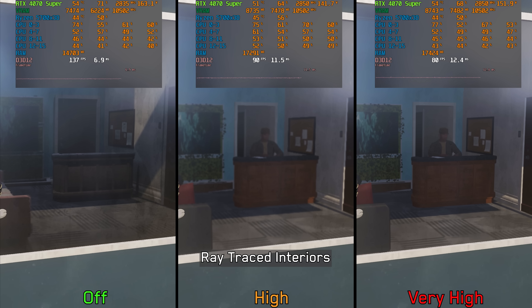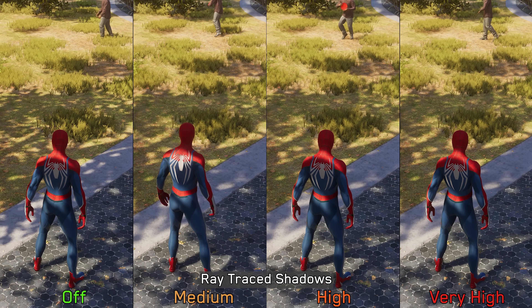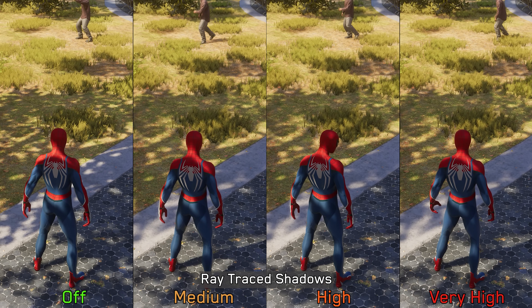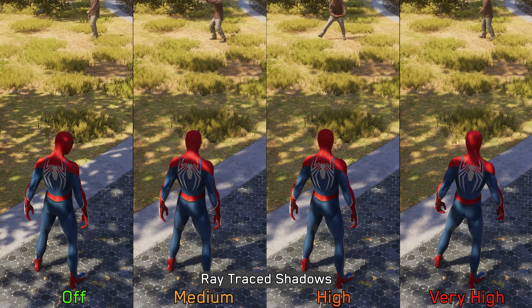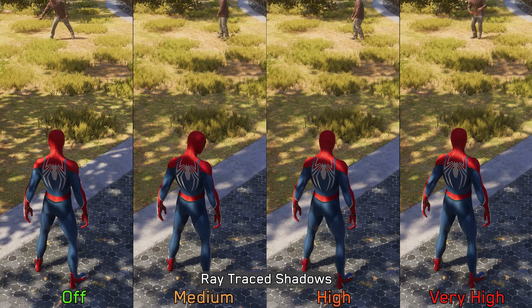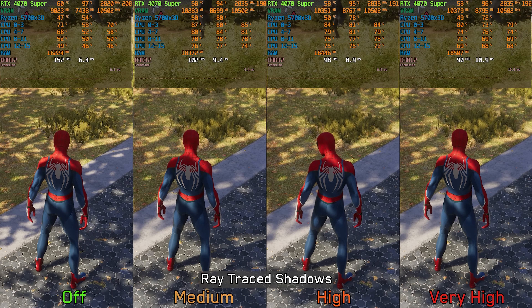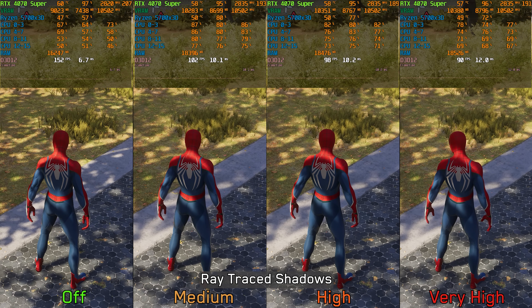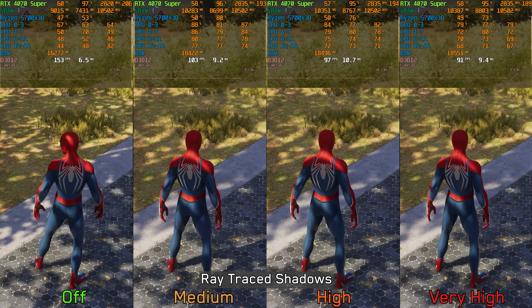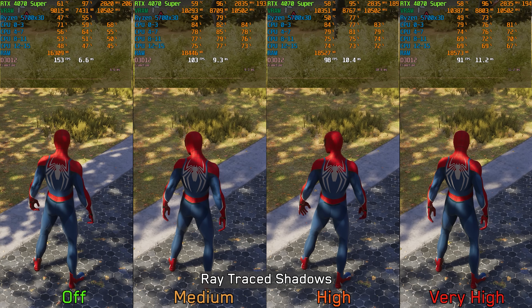Next, we have ray traced shadows. Just like in Miles Morales, RT shadows in this game tend to hurt the visuals more than they improve them — most RT shadows look static and don't animate, such as the shadow of this tree. Performance-wise, going from off to medium costs around 32%, to high 35%, and to very high 40%. Given the limited visual benefit and the significant performance hit, I recommend keeping ray traced shadows disabled.